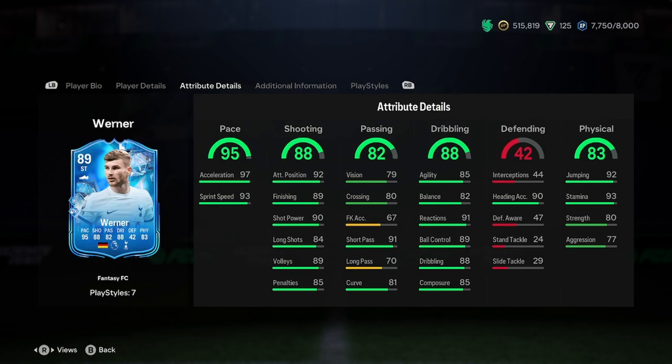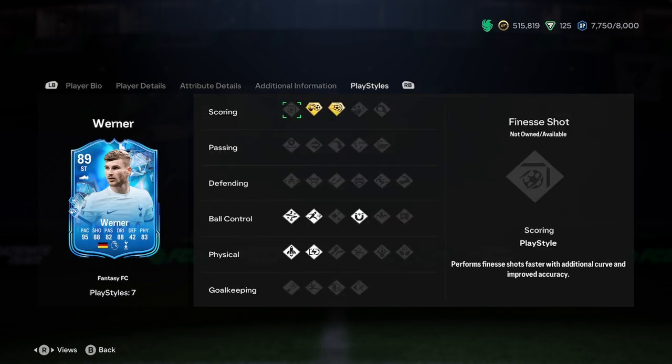Passing — everything's great there. The only thing that might let you down a little is long passing being 70, but short pass is the main one and curve is okay too, so his finesse shots will be fine. Dribbling is quite even. The balance is a little bit low for a higher card but that will improve with upgrades. Heading accuracy is good, physicality is good. Low strength but he's 5'11" so we'll let him off.